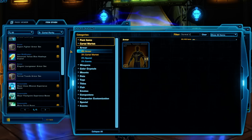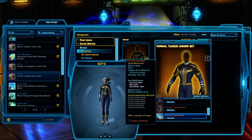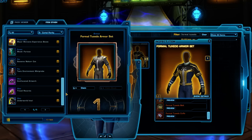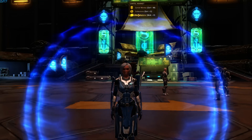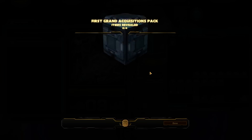Formal Tuxedo — similar enough to this one that it doesn't matter. Okay, let's see if we actually got anything else good. We've got 10 more packs to go. I'm super tempted to just sell these straight on the GTN so far, but for you guys to see what's in here, let's keep going.